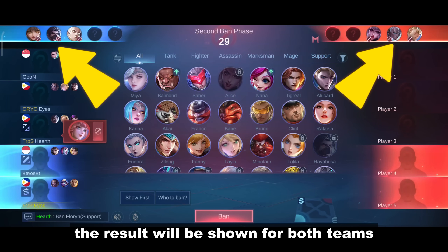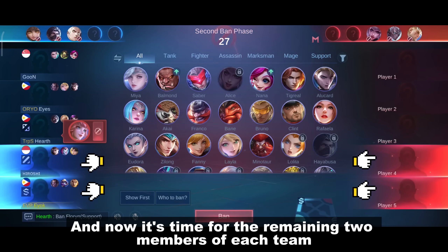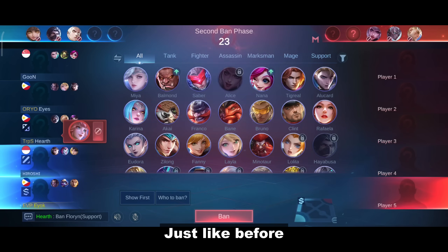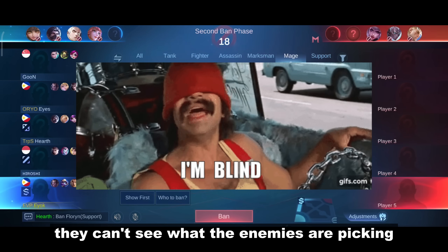After they're done, the result will be shown for both teams. And now it's time for the remaining 2 members of each team to pick their heroes. Just like before, they can't see what the enemies are picking.